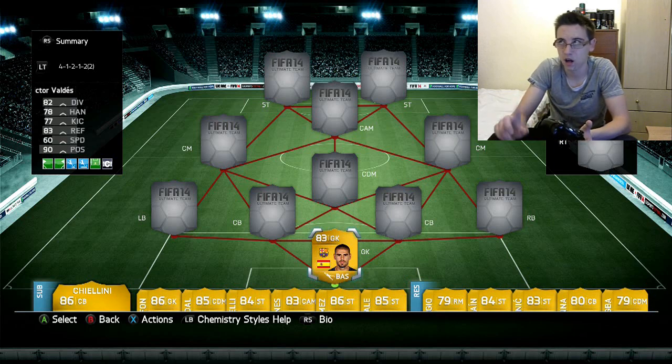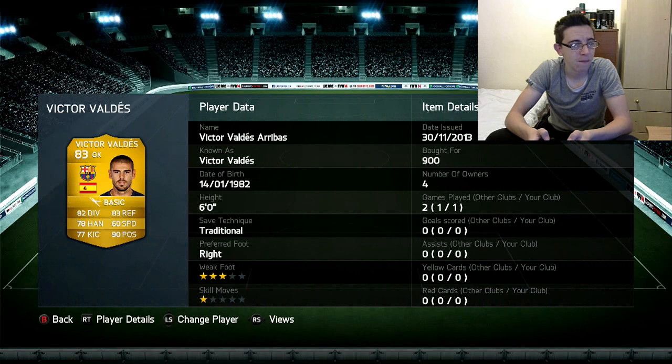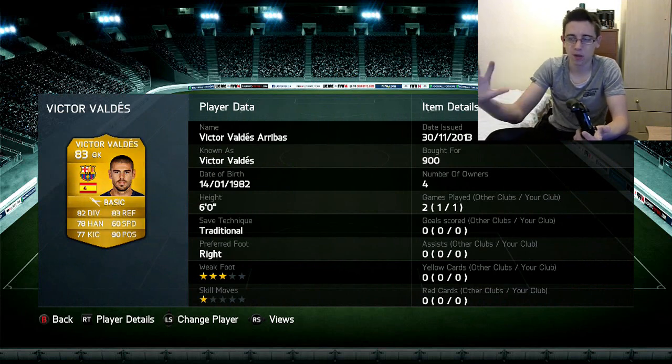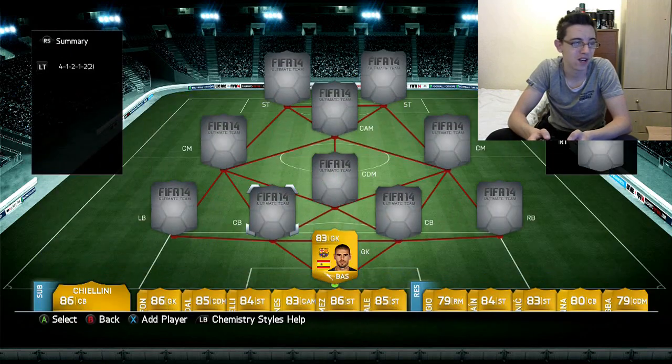In goal we have Victor Valdez: 82 diving, 83 reflex, 90 positioning. That is some great positioning, so he shouldn't be caught out a lot from the wings or awkward shots. He cost me 900 coins, which is just ridiculously cheap.